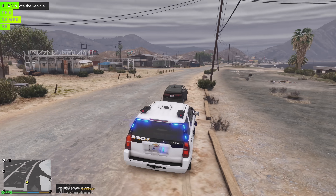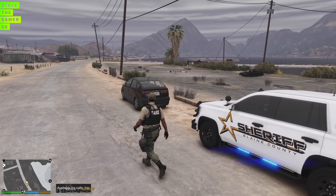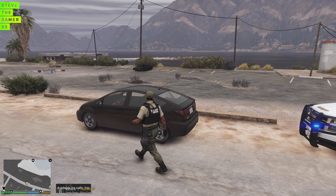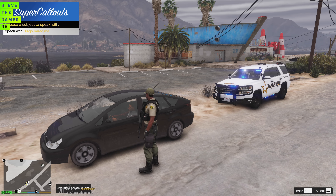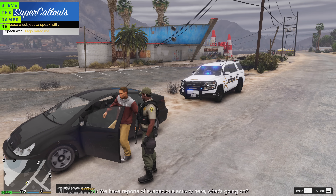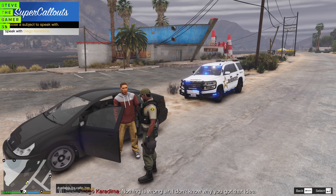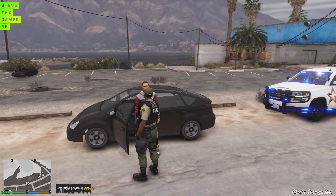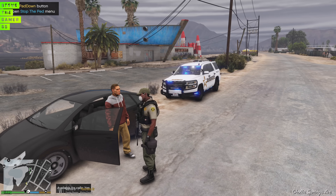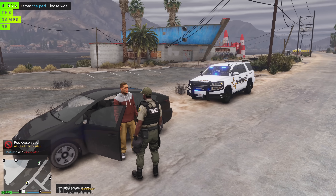There's somebody in the car. Hello, how you doing sir? We have a reported suspicious activity here — what's going on, man? Nothing is wrong, sir? I don't know why you got that idea. I mean, they called me over here, but I'm still going to check for some ID. Do you have any ID on you? Do you have a license? And why are you stopped right over here? Let me get your ID first.